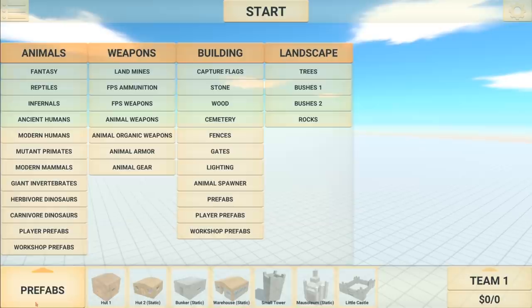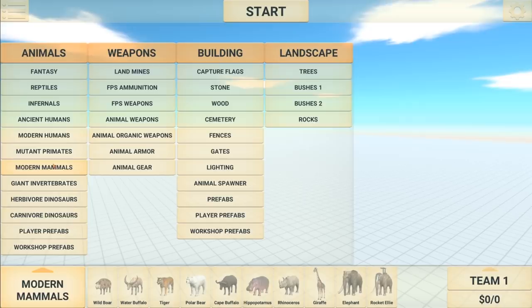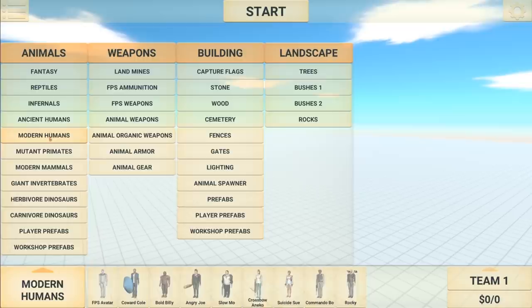So we are in the normal sandbox mode and as you can see there is a ton of stuff you can spawn. You have animals, everything from dinosaurs to humans to massive reptiles — it's really cool looking. You've got weapons and a lot of these weapons you can add to the creatures. You've got buildings and then you have the landscape where you can create your own map.